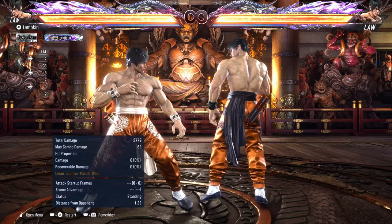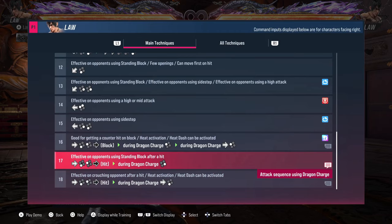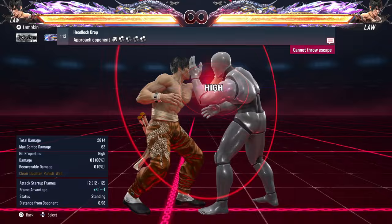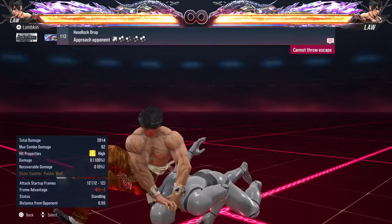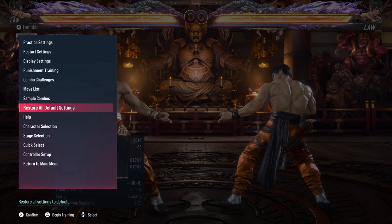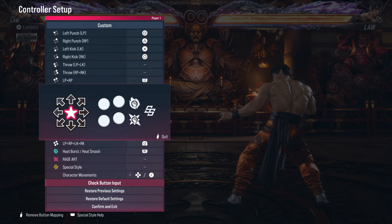He also has an up, forward, 1+2 in the neutral - this grab right here. It has a special input: the headlock punch and the headlock drop, which requires a very fast 1+2, 1, 2, 1+2 input. There's actually an easy way to get this grab every time. Here's my controller setup - I have 1+2 mapped to L1, so all I have to do is press L1 and I get the 1+2.